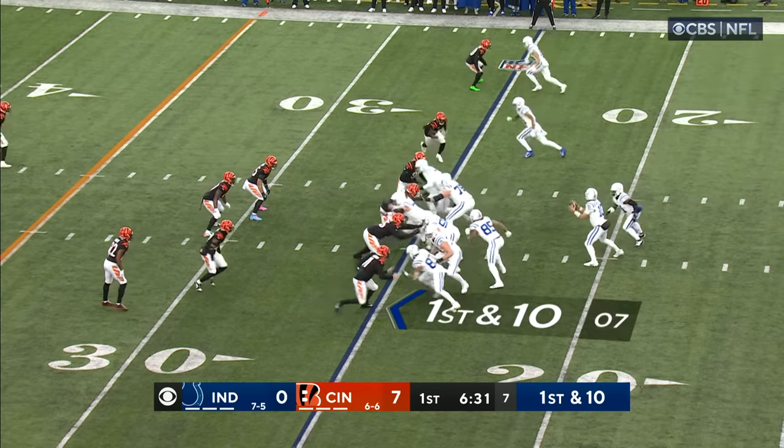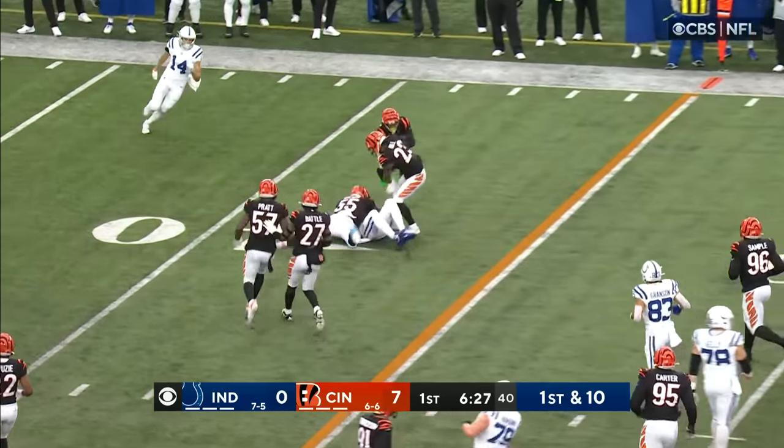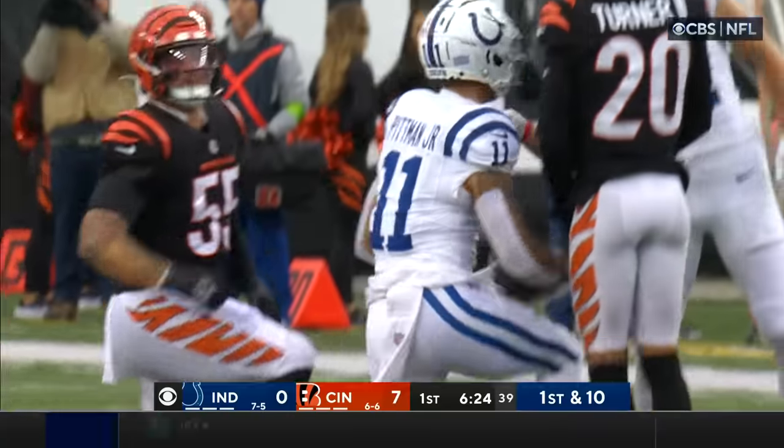First down for the Colts, off the play fake. Minshew — little sidearm to Pittman. Gain of 12. Let's check in with Tiffany.